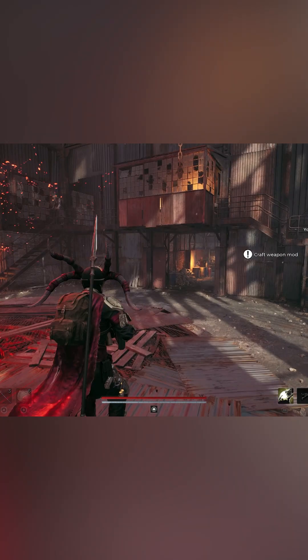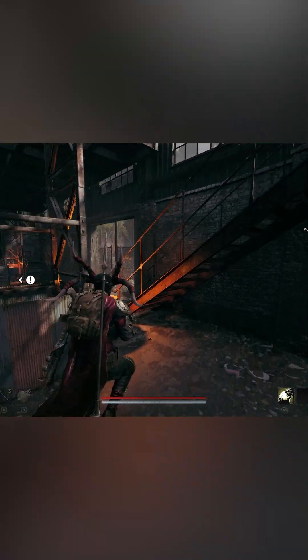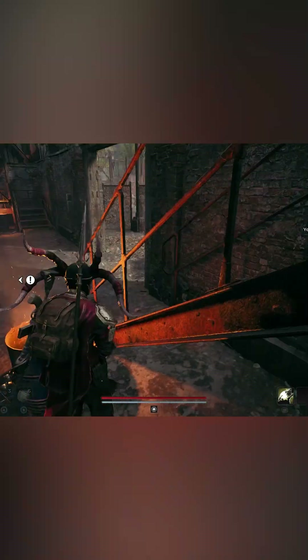Here's how to get the SMG in Redmond 2. First you head right of the crystal. There should be a lock crate up here.